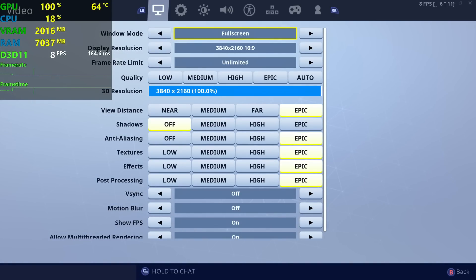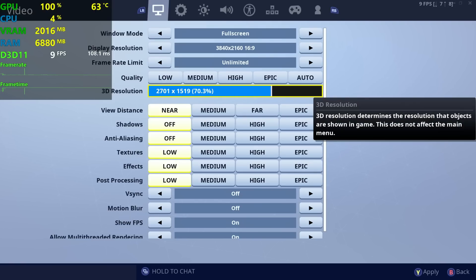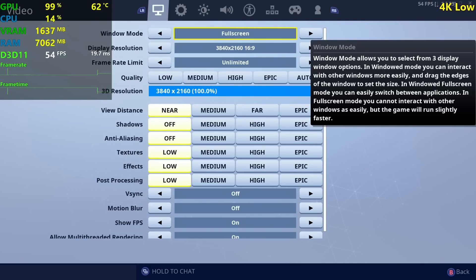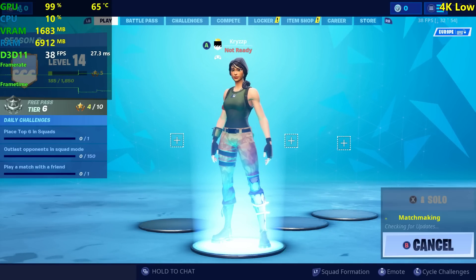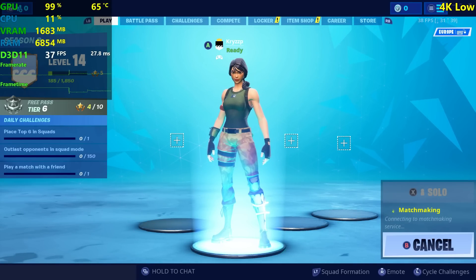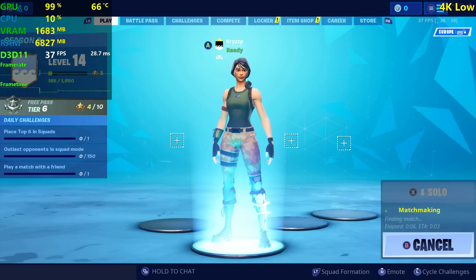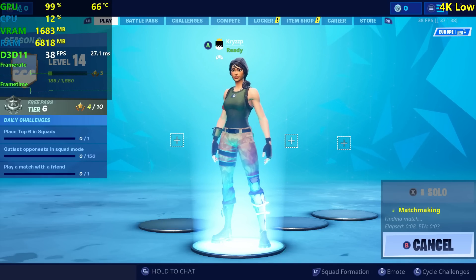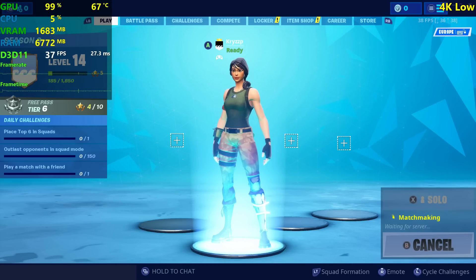With this FPS, we're on Epic settings so we don't want Epic, of course. Let's put the resolution scale at max. We applied it and we're getting above 30 FPS. Anything above 30 FPS is a win for the little GTX 750 Ti. It's from 2014 — at this point it's 5 years old, and it was a mid-range GPU back then.